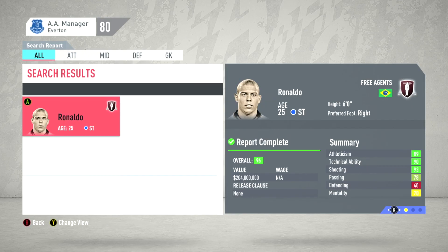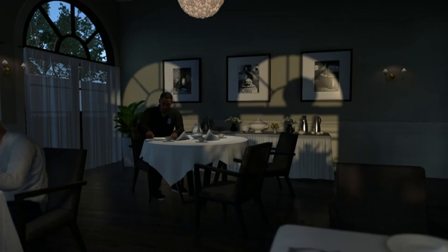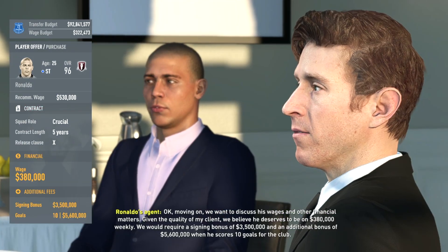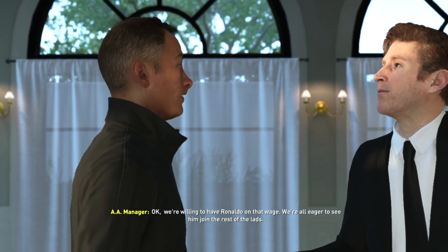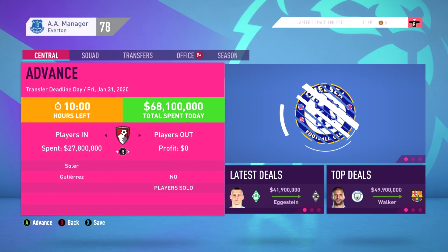I used Everton because I wanted to leave other clubs alone - clubs like United and PSG could obviously afford these wages, but they still felt they were too high. It's unbelievable that anyone would leave Ronaldinho and Brazilian Ronaldo as free agents. I'm going to try and sign Brazilian Ronaldo myself. Being a free agent, it won't cost anything in transfer fees, but the wages will be high. He's 25 in the game, so I'll give him a five-year deal. He wants to discuss wages - he deserves 380,000 weekly with a signing bonus of 3.5 million.